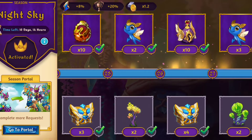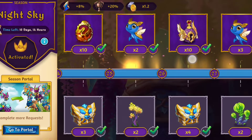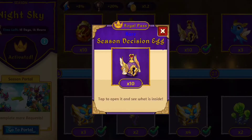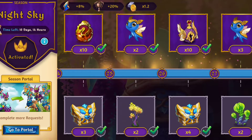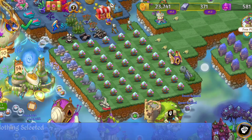Hey everyone, welcome to Tacoma Games. I just want to do a quick video about the season decision eggs. Because I have an upgraded season portal, I got 40 season decision eggs from the most recent season.